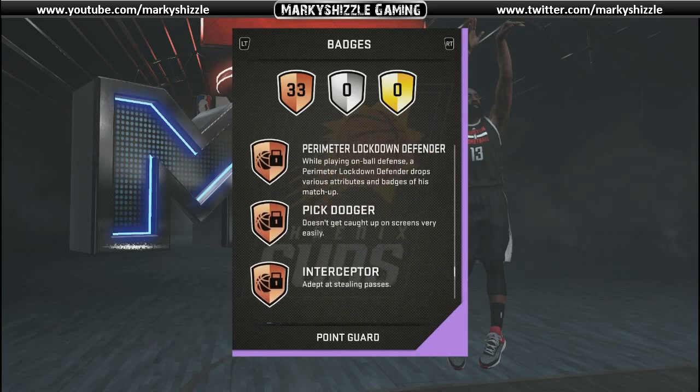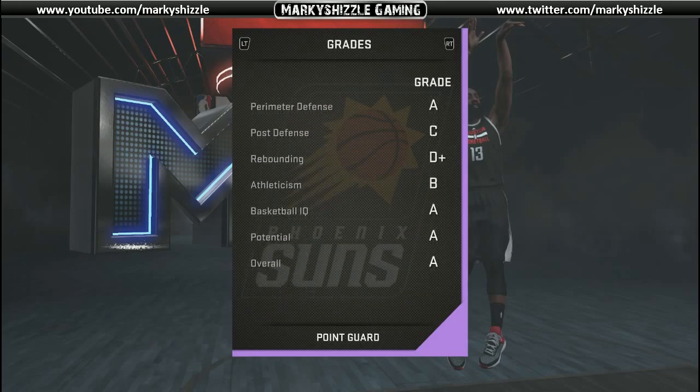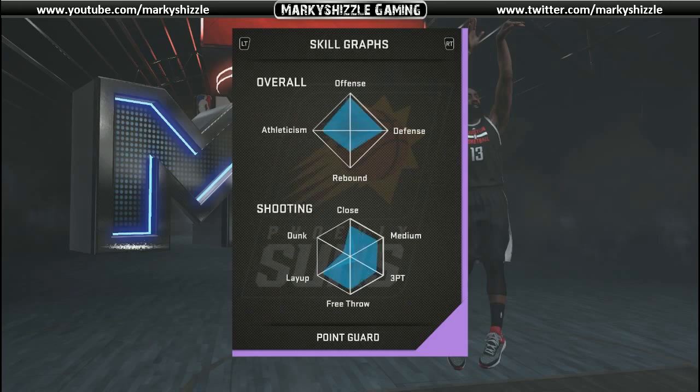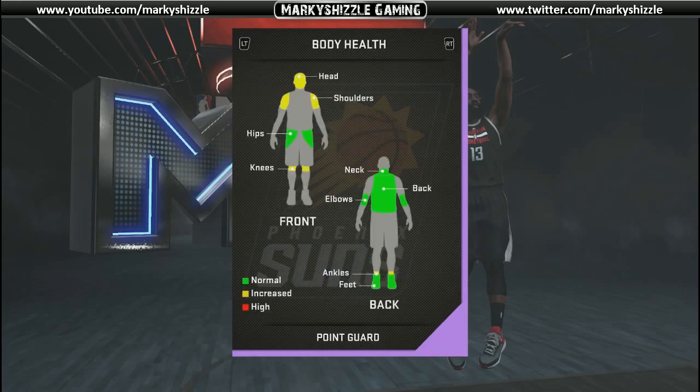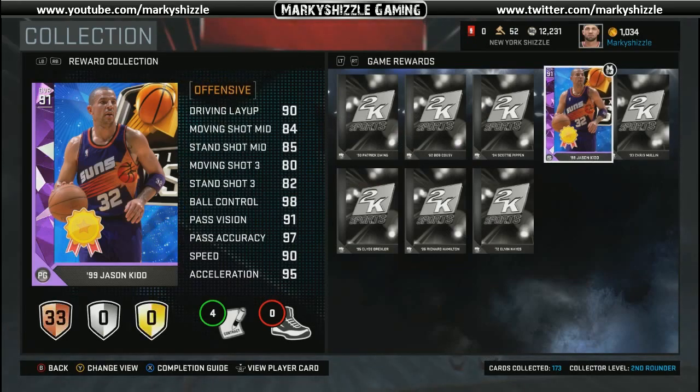Basically he can do everything — there are his grades and his skills — everything but a dunk, and he's not that great a rebounder. But there he is, and with this Jason Kidd 99-stars reward, he's a solid pickup.